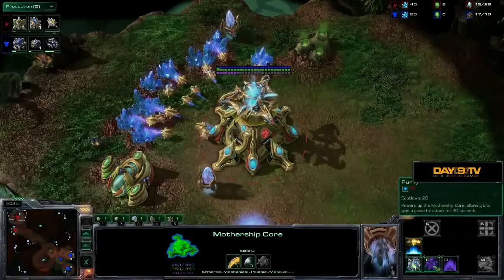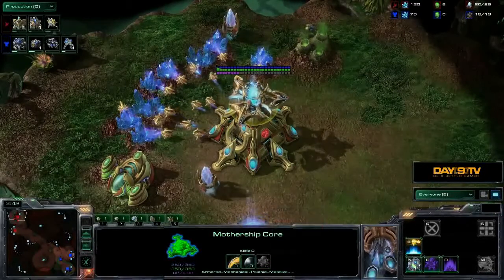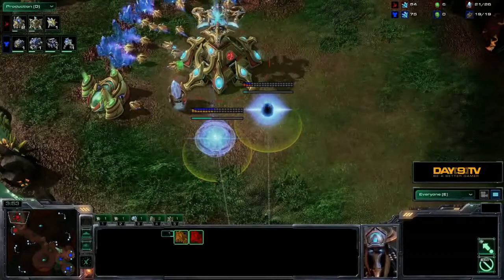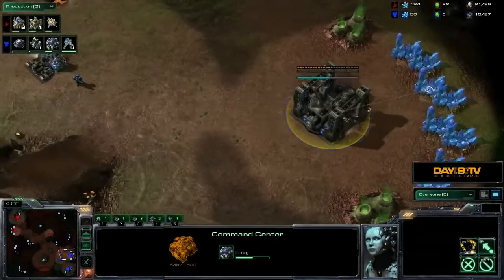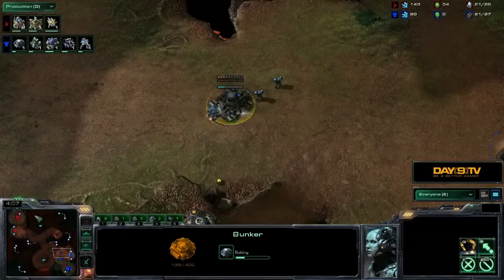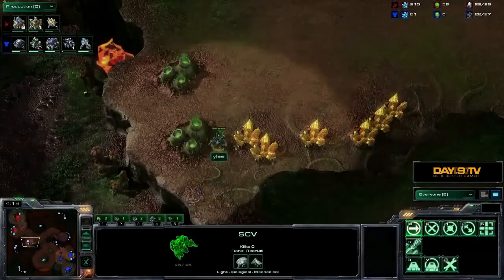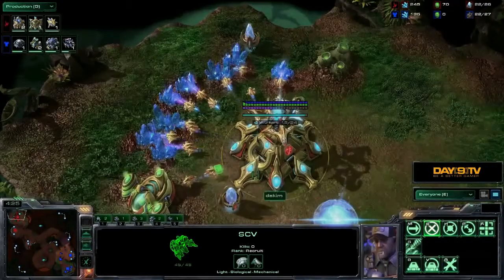The Mothership Core has the following abilities: Energize recharges the energy of any unit; Purify turns the Mothership Core temporarily into a 60-damage-per-shot cannon with range 13; and Mass Recall — for 150 energy, you can recall a set of units from across the map back to safety at your Nexus. The Mothership Core actually turns into the Mothership in Heart of the Swarm, hence why they share that ability. It can also transfer from one Nexus to another, making it a very easy way to expand and rely on that 60-damage cannon for defense.